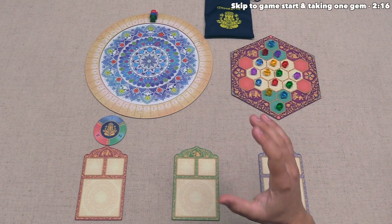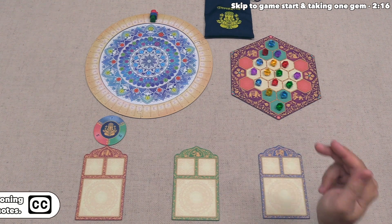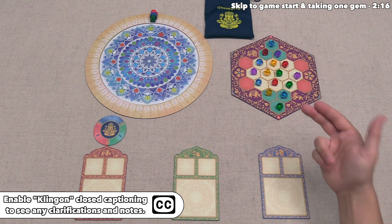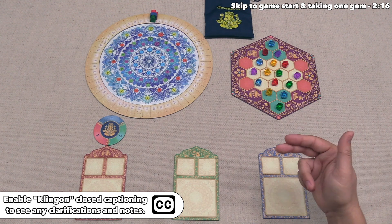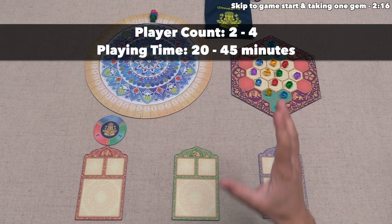Let's jump into the game. It's fully set up and ready to play for our three players. Before I move on, I'd ask that you turn on the subtitles — I might make mistakes as I'm showing the game, and that lets me put corrections on screen. Let's start with a brief overview of the game.